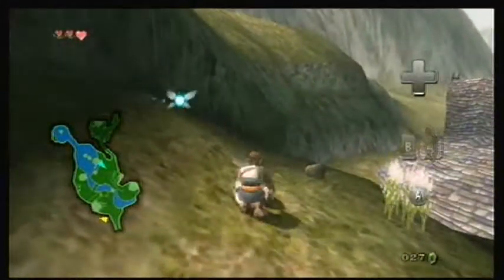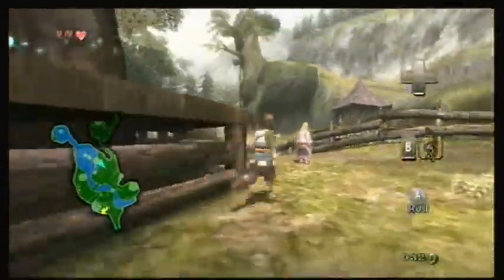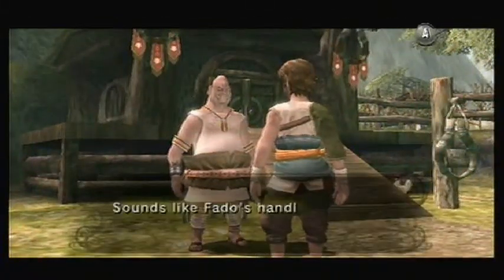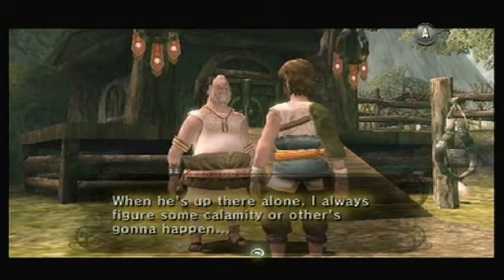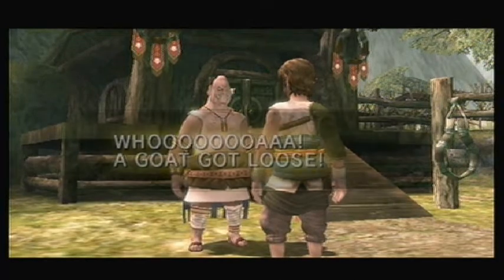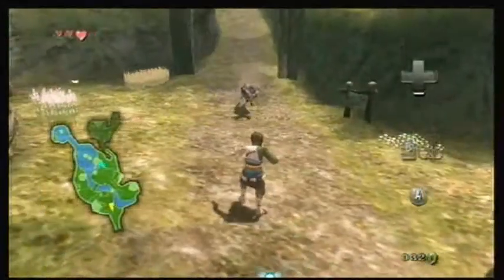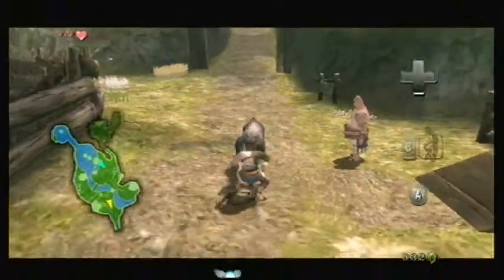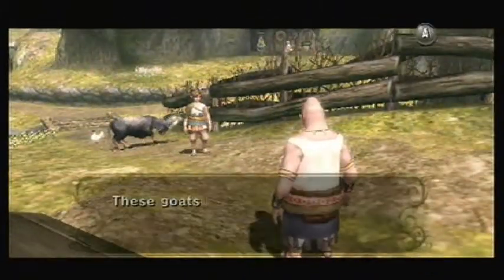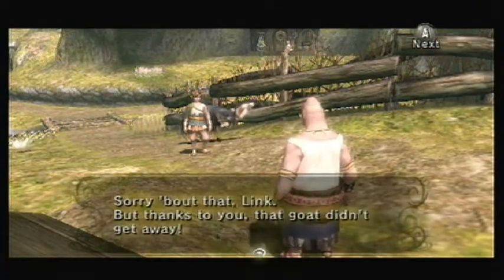There we go. And under here is another blue rupee. That's pretty much all we need. Wait for the goat to come here, hold A — and we've got him. When I first played the game I thought I was supposed to tap A repeatedly, but no, you just have to hold A.